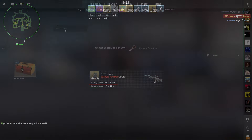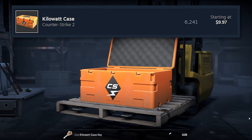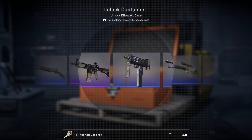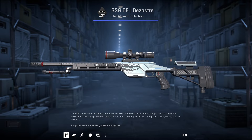You probably already know what this is, but please don't open the new Kilowatt case. It's so expensive - it's over $10 on the Steam community market at the time of recording. And of course, don't forget that you have to spend the $2.50 on the key. Odds are you're just going to get back a blue that's worth about a dollar.